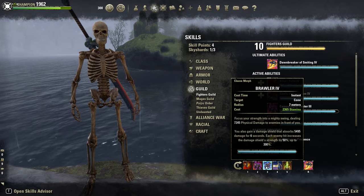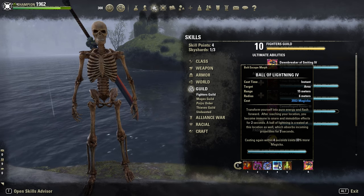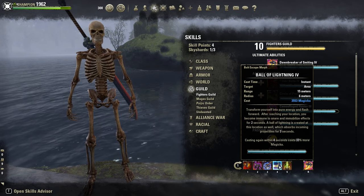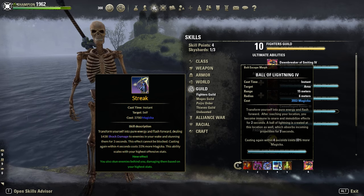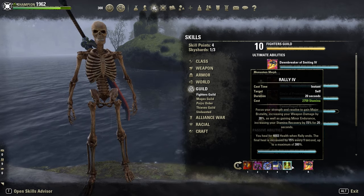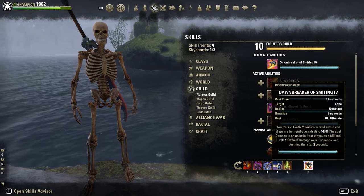Ball of Lightning to absorb projectiles and as a snare removal tool — you could use Streak instead, it's up to you. Rally is our burst heal, and Dawnbreaker of Smiting as our ultimate.